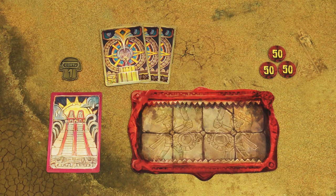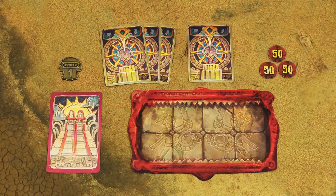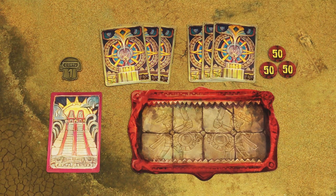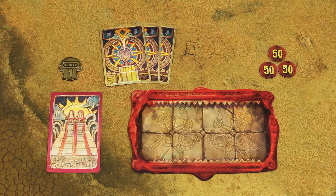Deal 3 prophecy cards to the first player, 4 to the second player, 5 to the third, and 6 to the fourth player. Each player may inspect all their cards and discard down to 3 cards. Prophecy cards are hidden information in the game, however to explain the rules I will show them face up.